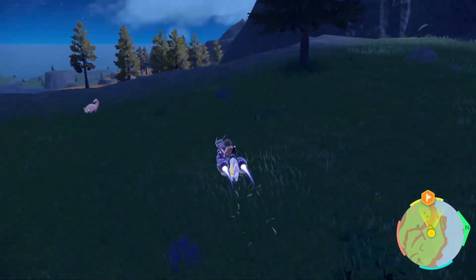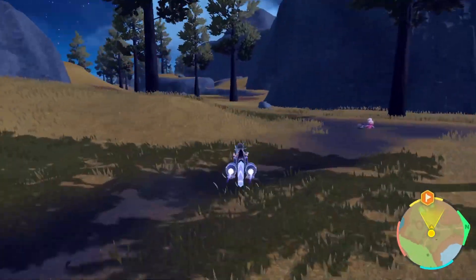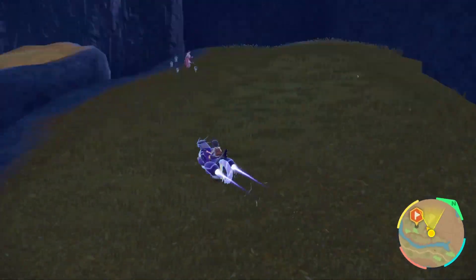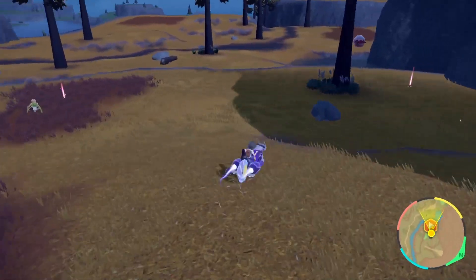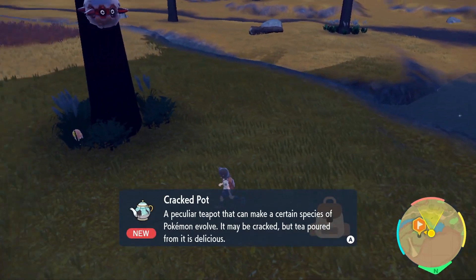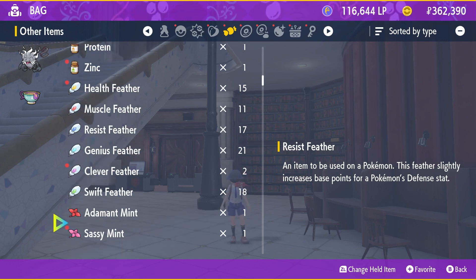Starting off at Casseroya Lake by the waterfall, we're going to head towards the right hand side going in a straight line. You'll eventually come to a waterfall, jump past it, and if you keep going you'll get to a tree with a Pokeball behind it. In that Pokeball is the Cracked Pot.